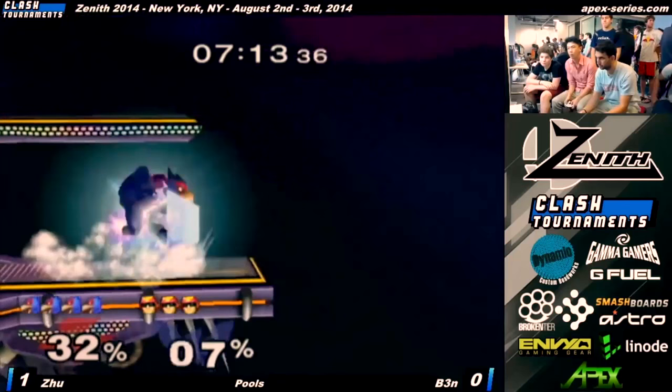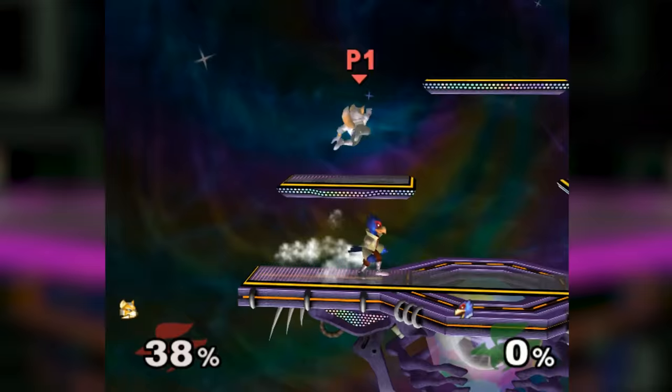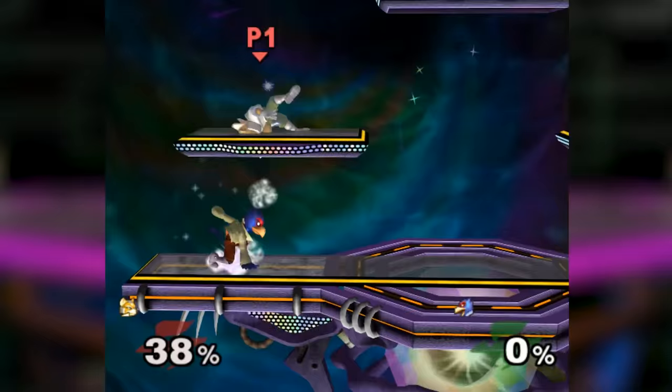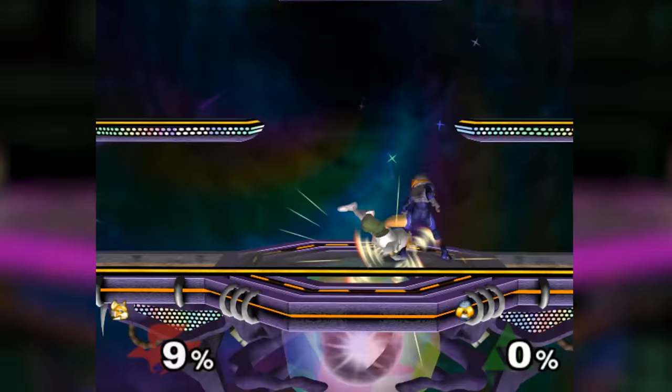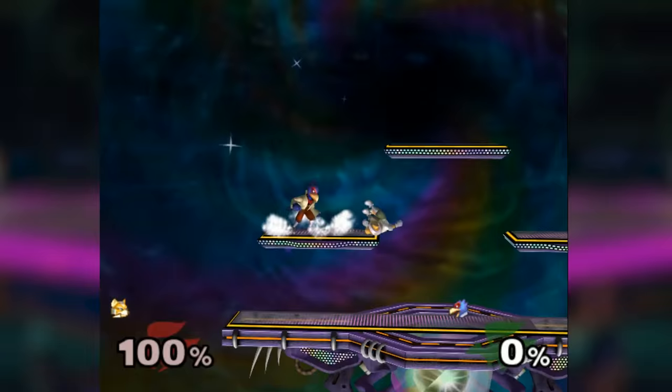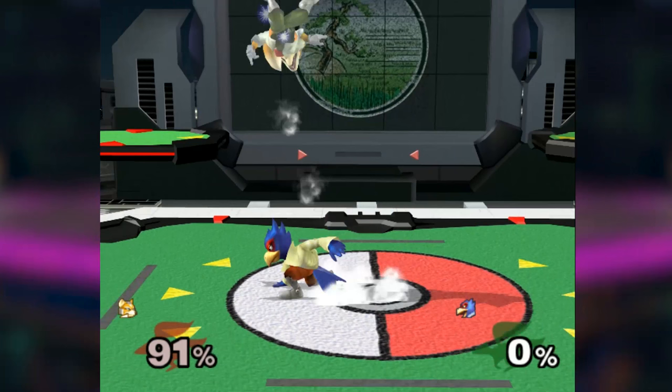If they DI towards the ledge, you can continue comboing as if it was FD with a weak aerial, but if they DI towards center stage, you can shine again and waveland on the top platform. This will lead to another up tilt or a forward smash depending on if they DI far away from you or above you. One more situation you'll have to be cognizant of is tech chasing on a platform. This is much more preferable and bears much more consistent followups than normal tech chasing, because platforms limit the distance they can go from a roll. This not only makes it easier to react to any option they do, but also allows you to go for moves that cover 75% or even 100% of their tech options without having to guess or react at all. If the opponent is ever in the air and it's somewhat ambiguous how to continue the combo, simply down air them to a platform and tech chase.